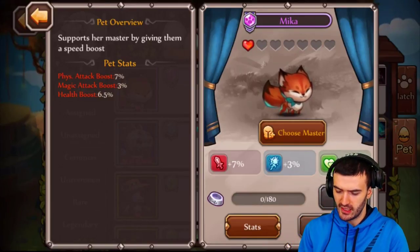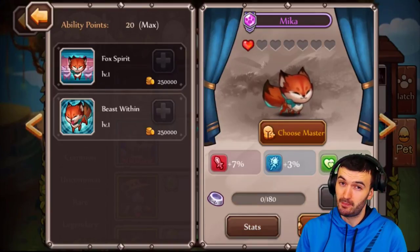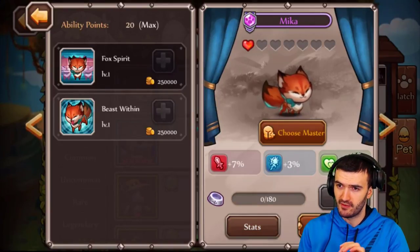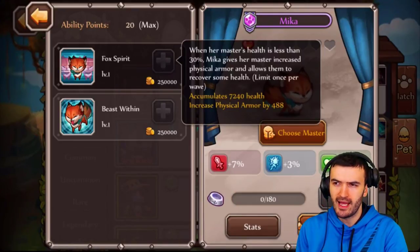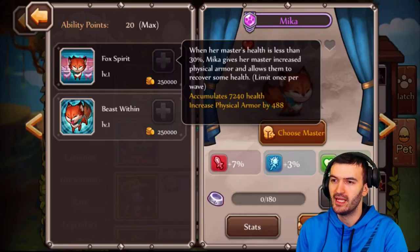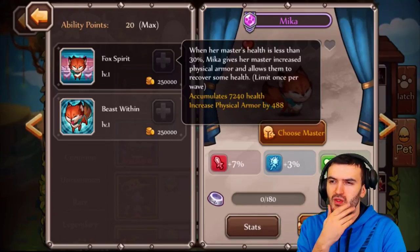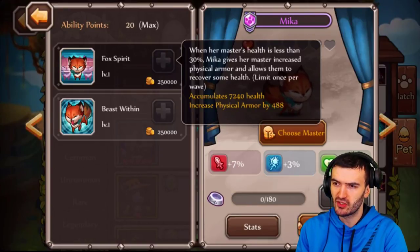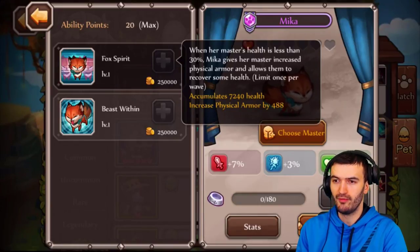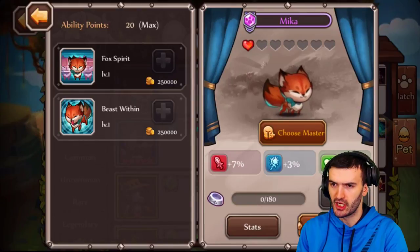Let's check out her abilities. Since she's a purple egg, she has two abilities. The first is Fox Spirit: when her master's health drops below 30%, Mika gives her master increased physical armor and allows them to recover some health — that's 7,000 health restored plus physical armor increased by 488. That is a phenomenal ability.